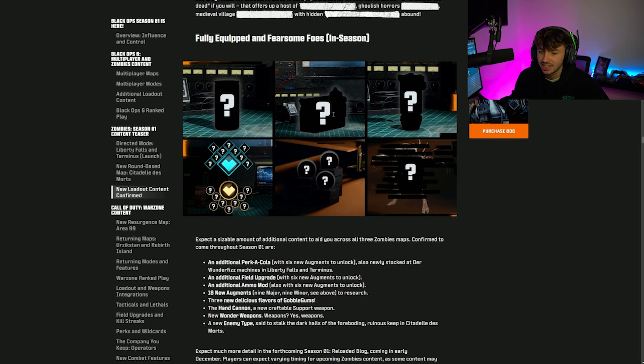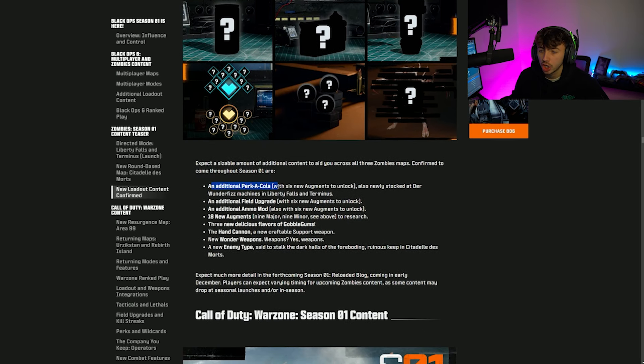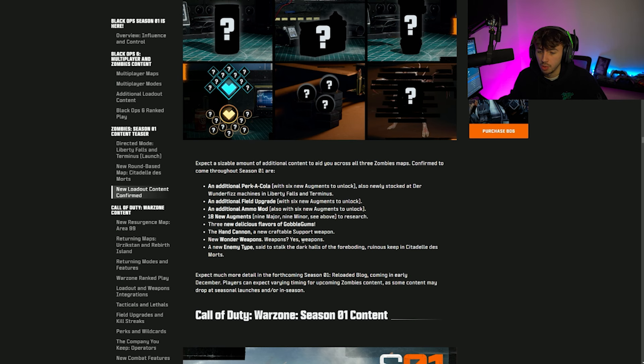In terms of new Zombies equipment this season: an additional Perk-a-Cola with 6 new Augments, an additional field upgrade, an additional ammo mod, 18 new Augments, 3 new flavors of Gobblegums, the Hand Cannon as a new craftable support weapon at the crafting bench, new Wonder Weapons, and new enemy types called Dalt Calls expected to appear in the new map.